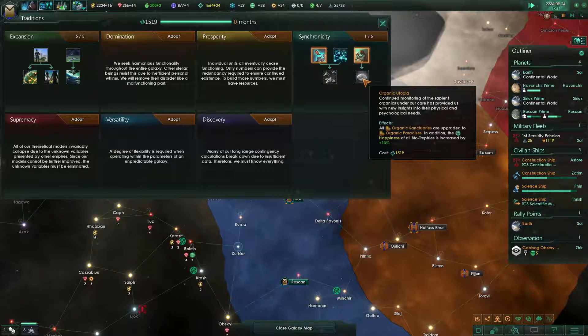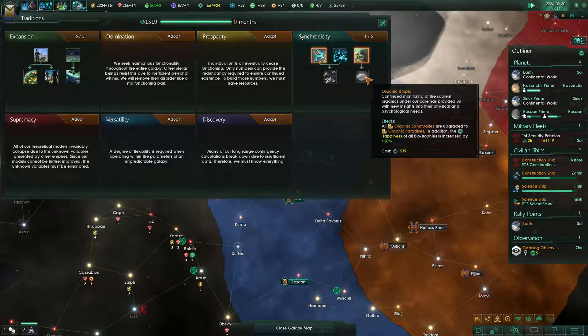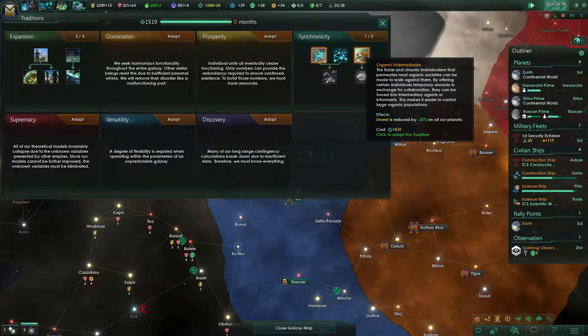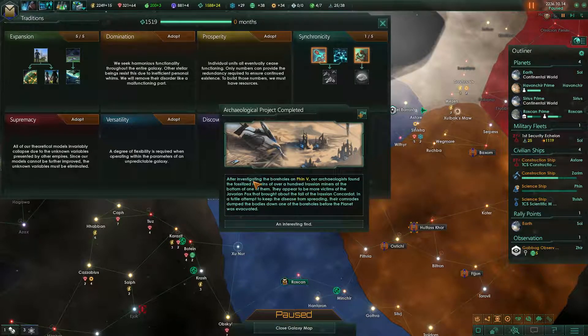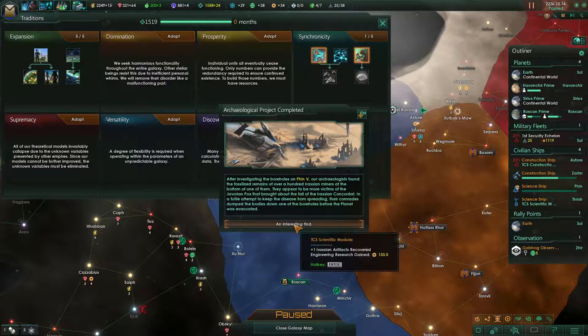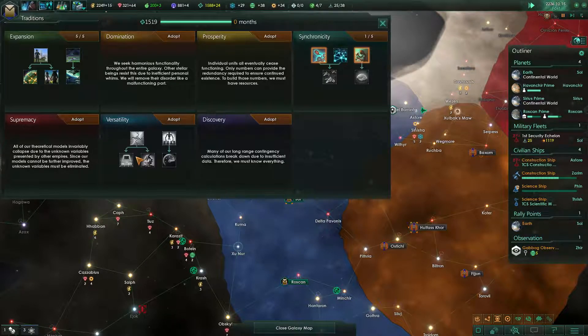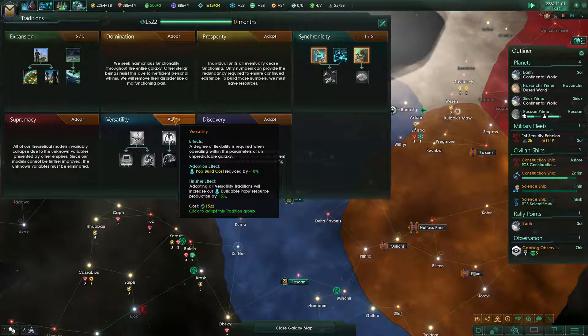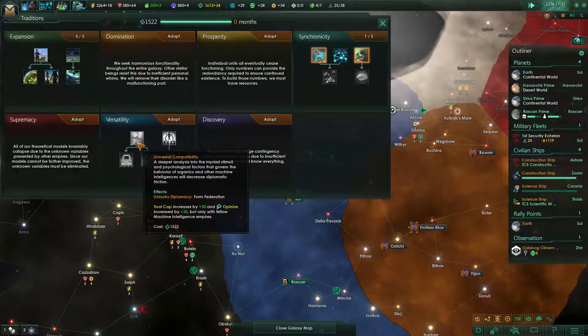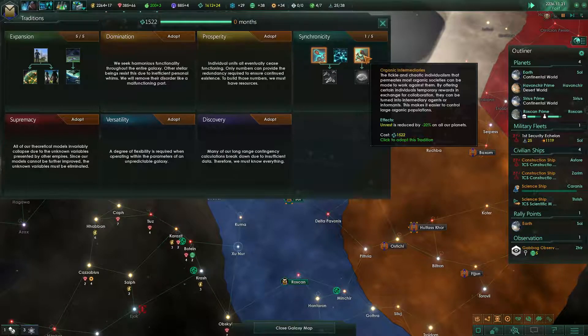Organic sanctuaries create tile blockers — organic paradises — but we need organic intermediaries first. Special project complete: after investigating the warhorse, trust cap increased and we can form federations. I think we should go in this direction to form a federation — that sounds like a good plan.